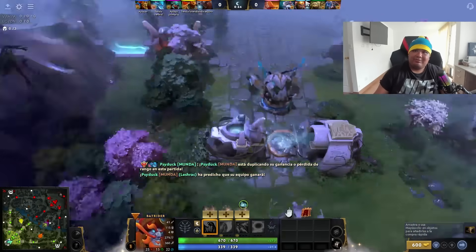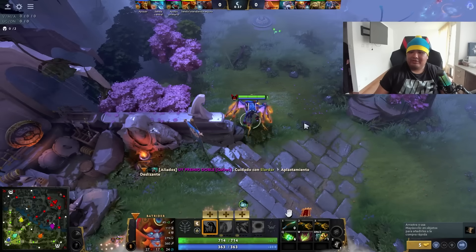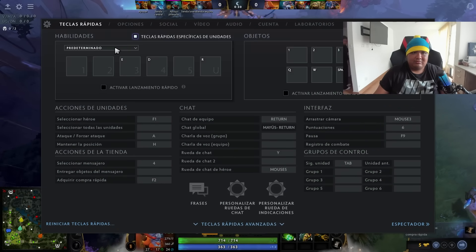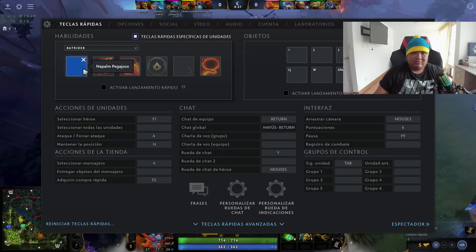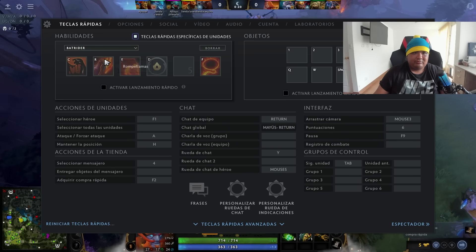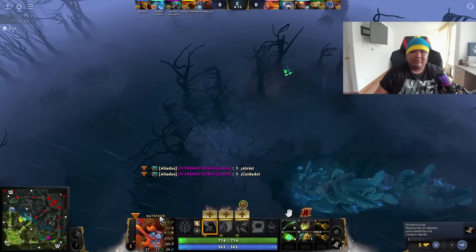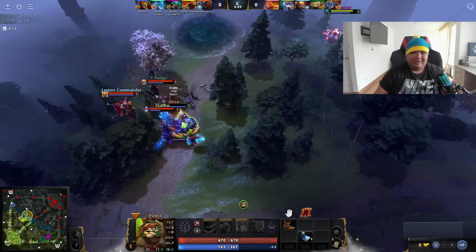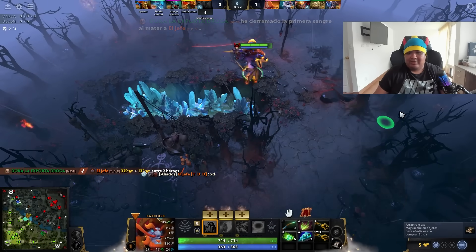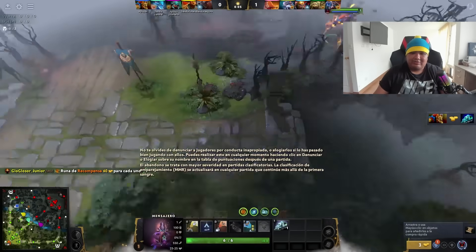La salida: vamos a ir contra posiblemente Lina HC y Akira; va a ser una línea muy molesta. Vamos a jugar con doble tango, juego técnico, porque va a haber mucha pelea aquí. Esto lo voy a bloquear con un Sentry y vamos a traer otro Sentry más.